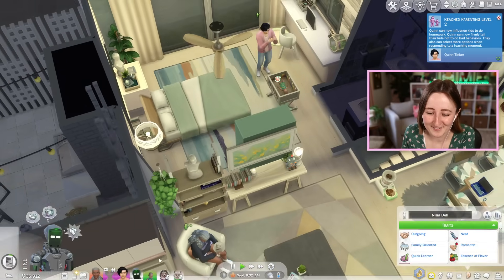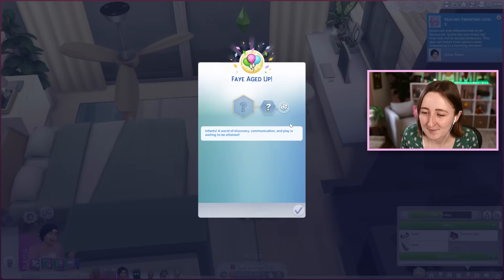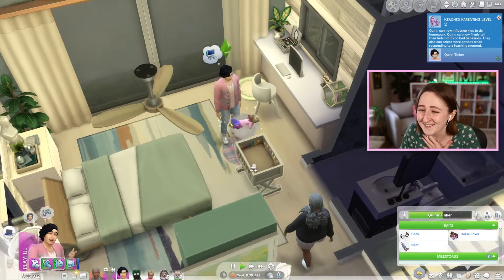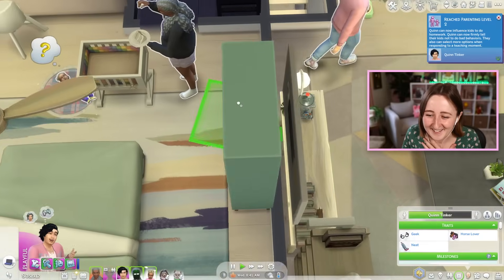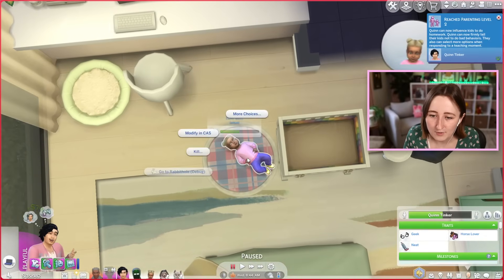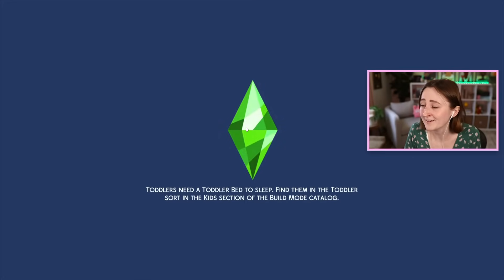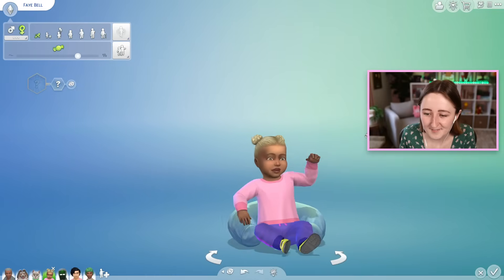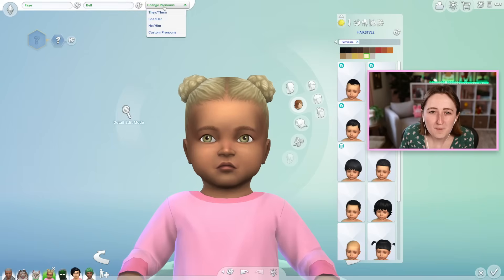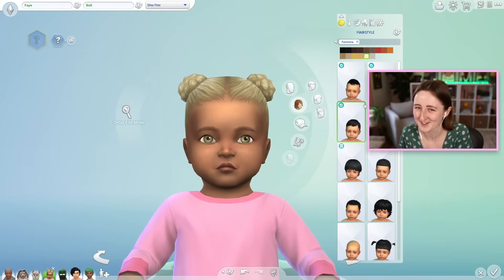All right, here we go. Our child is officially aging up, and I always like to randomize the traits — so Faye is sunny! At least one thing went right today. That is a relief. Let me sell this diaper real fast, and then we can go into CAS and give her a makeover. Smile milestone unlocked! You're not gonna be smiling for long because your grandma's gonna die in a minute. Here's what Faye looks like — she's so cute! She's got blonde hair because her parent has green hair and the game doesn't know what to do with that.